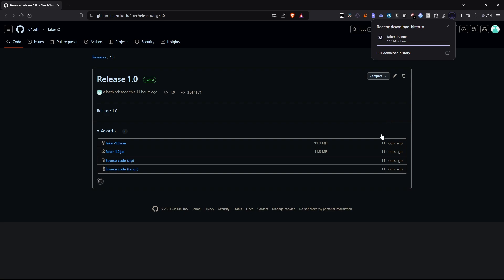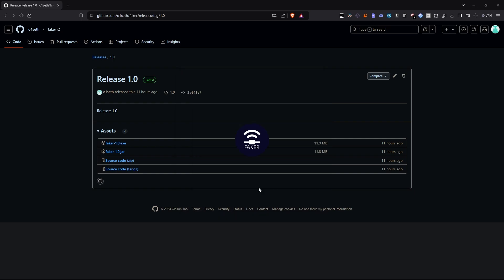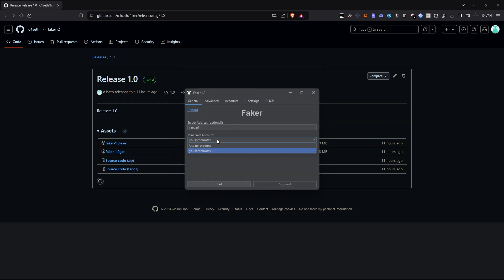After downloading, click More Info, then Run Anyway. Once the tool opens, you'll see that I'm already logged into my Microsoft account.